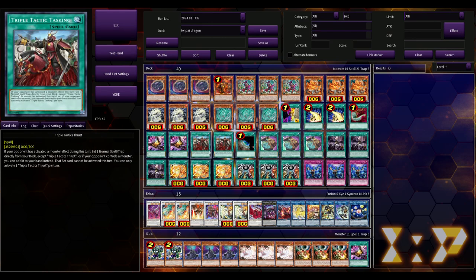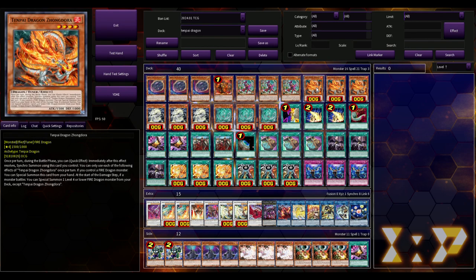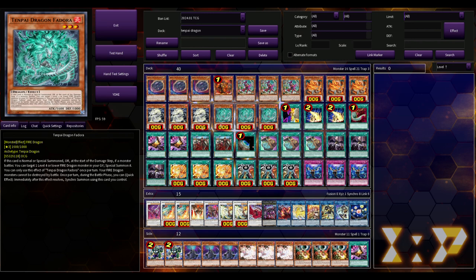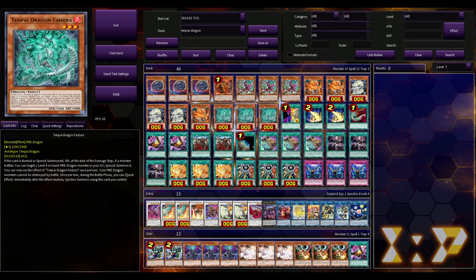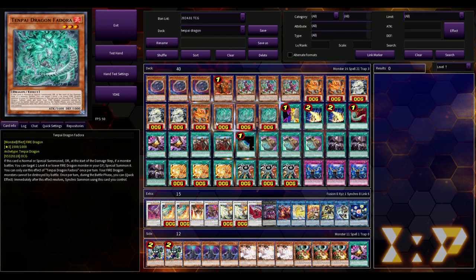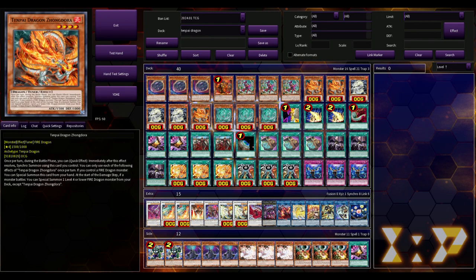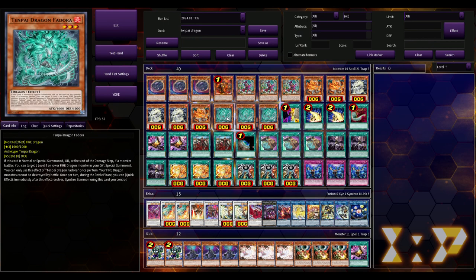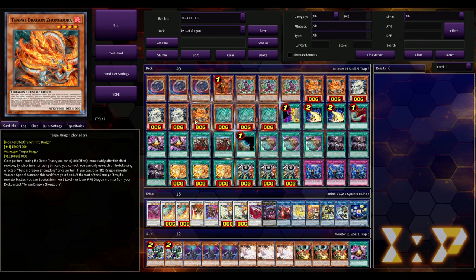This is just a build I found on YouTube — nothing here is definitive, you can play a ton of hand traps. We'll talk about that in a second. You have the Tenpai Dragon Zondora, Fudora, and Bydora. They all share the same effect: during the battle phase on a quick effect, you can immediately after the effect resolves synchro summon with them. Zondora is the only tuner — the other two are not. This one is level four and the other two are level threes, so you're usually making level seven synchros.